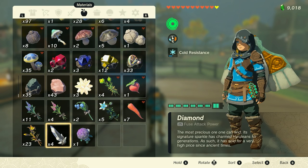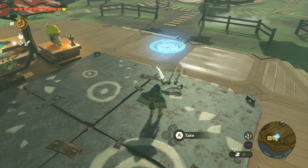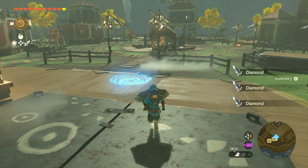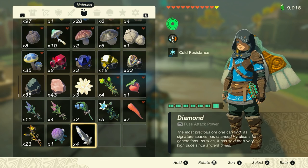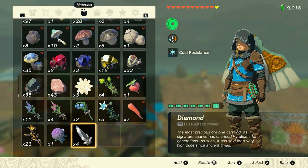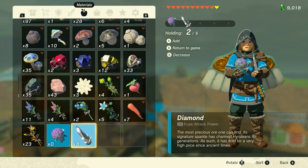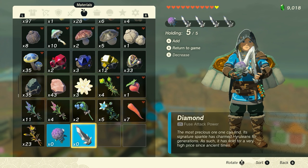So if I want to duplicate it again, then we pick up and hold all four diamonds, drop them on the ground, pick them back up so that the diamonds are now at the very last slot in the menu. Then we want to shield jump, pause, hold one of this item, and then hold the remainder of the diamonds.